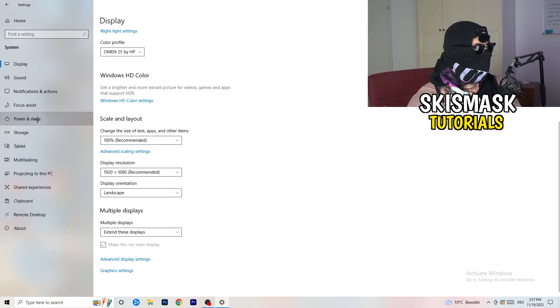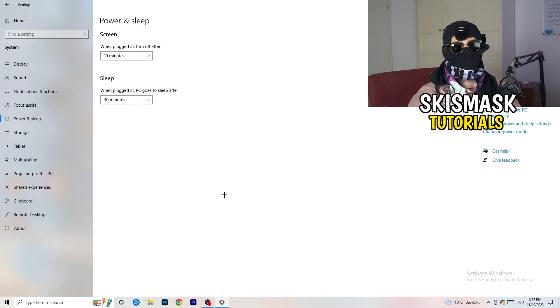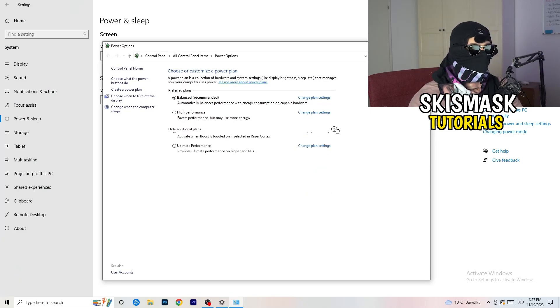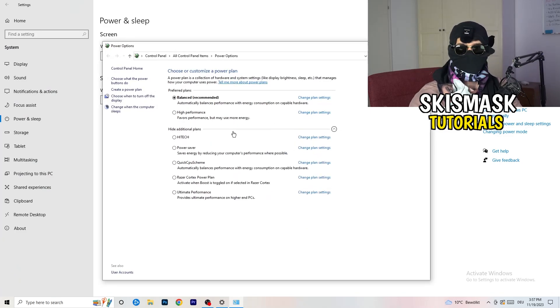Next, go to Power & Sleep settings and click 'Additional power settings' on the right-hand side. You'll see several options. For some PCs Balanced works best; for others High Performance or a custom plan works better. Check for yourself which setting gives you the best performance and choose accordingly.